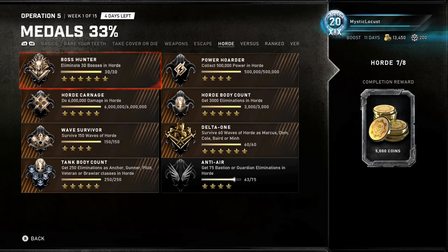Horde Carnage: do 6 million damage in Horde — that's pretty self-explanatory. Horde Body Count is the same thing. Wave Survivor: survive 150 waves — there's no really quick way to do that unless you speed run.